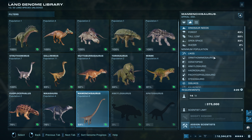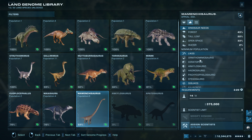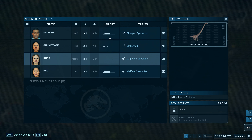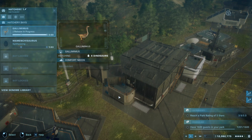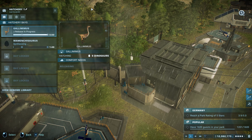Mamenchisaurus — minimum population one. It likes a whole bunch of other things but doesn't like other sauropods, so we'll be able to get other things in there. We have 64% of the genome — not great, but we'll go with that anyway. Let's go with cheaper synthesis and have our genetics person go ahead and do that — synthesizing won't take too long.